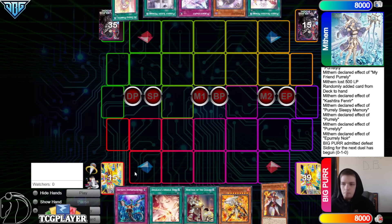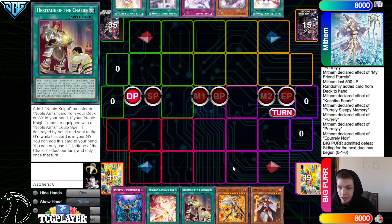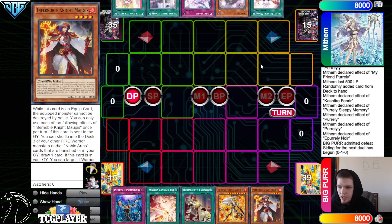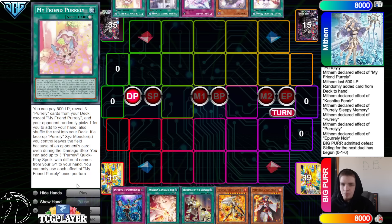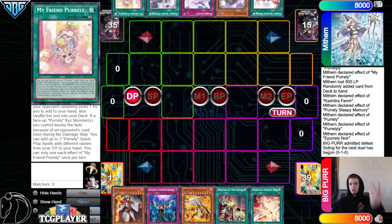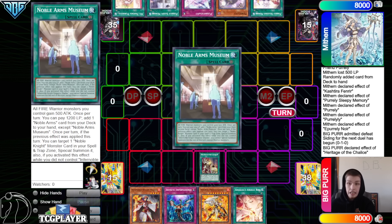Now on to the next game — we got Big Purr going first. We got Imperm, Angelica's Angelic Ring, Heritage of the Chalice, Gearfreed, and Magius. They have Delicious, Purlily, Yeep, Sleepy, My Friend. Okay, two games in a row where neither player has drawn a going-second card, so these are not going to be the most exciting games.